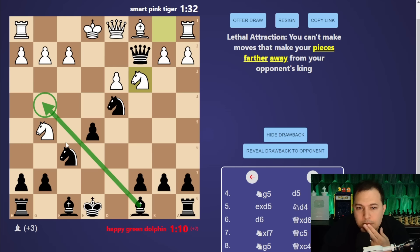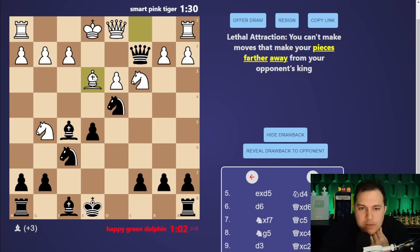I need more pieces. Let's try to take this because I want to castle and use the rook. Let's castle - I think there is a fork but I don't really care. Wait, why can't I castle? Oh, because it's farther away from the king. Didn't see that one coming. I'm going to lose on time because I'm so confused.